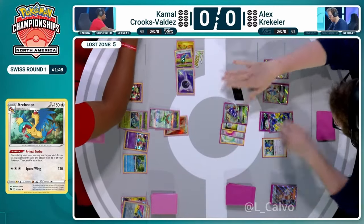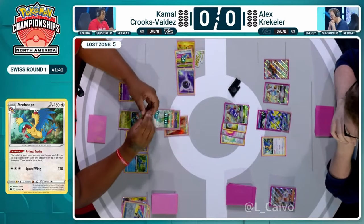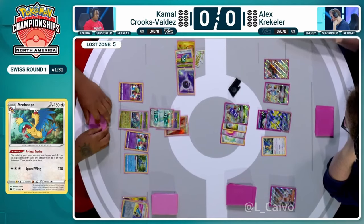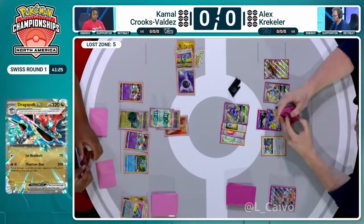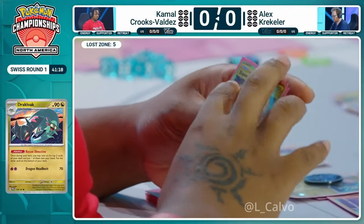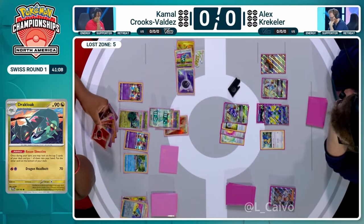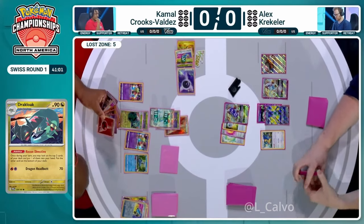Alex is working with a single Archeops to Primal Turbo accelerate energies out of the deck. That single Archeops is not the exact way you want to play out your Lugia deck — you usually want two — but sometimes the pressure is so immense you have to work with one. Kamal probably will try to take it down at some point. On Kamal's third turn, the Recon Directive means cards go back to the bottom of the deck, not permanently to the Lost Zone.